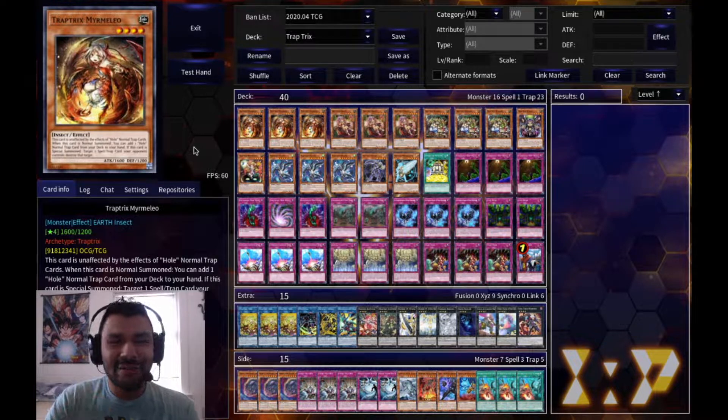For the monster lineup I have three Traptrix Marmello. She lets you add any trap hole card from the deck to your hand. Also when she's special summoned you can pop any back row, and it's not once per turn either, so if you have the chance to special summon her twice in the same turn you can pop two back rows, which is really good.